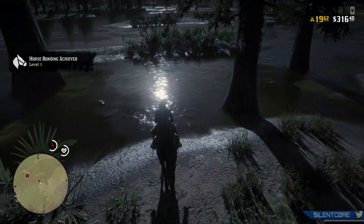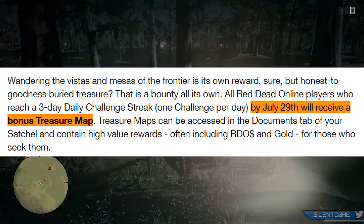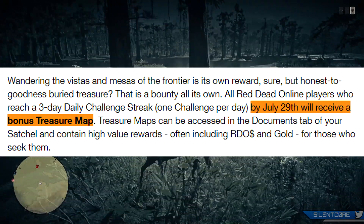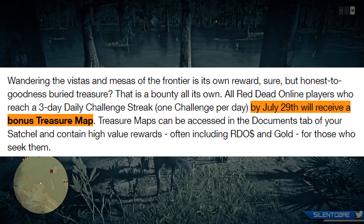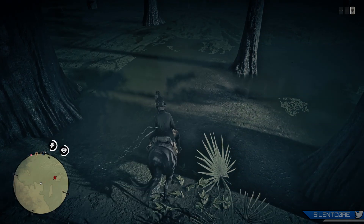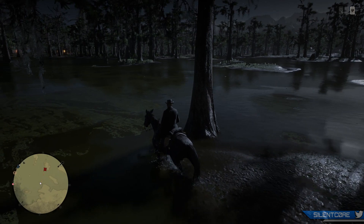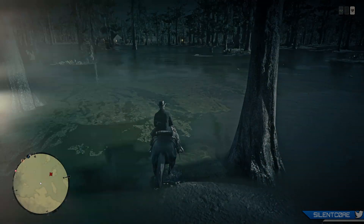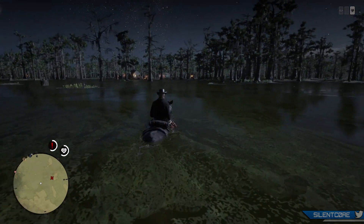Rockstar are going to be giving away a free treasure map to anybody who completes three daily challenges in a row — so this will be a three day daily challenge streak. Now to keep your daily streak going you only need to complete one of your seven daily challenges per day. So you can check the list, find the easiest one each day, and just complete them three days in a row to have a three day streak and you will have unlocked your free treasure map.